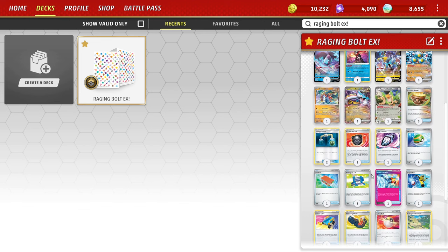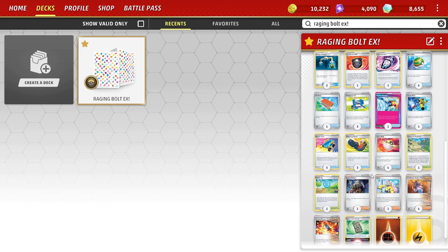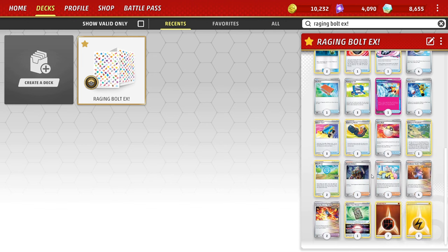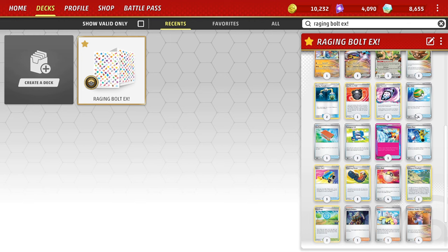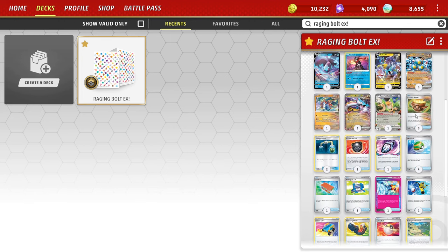We also have Radiant Greninja to dump cards into the discard pile to get other things online faster. We run a bunch of switch cards because it's important to get all our energy in play and moving things around — we don't want stuff trapped in the active, especially against Stall. That's the list. You could cut down on Pokégear if you wanted to run something else, but this is pretty much the way to play it.